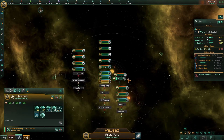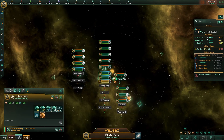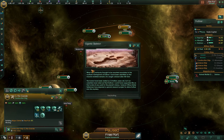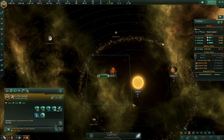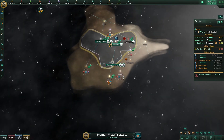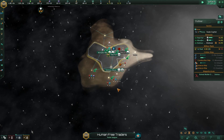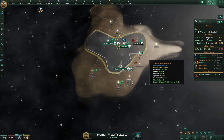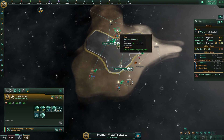Another major orbital — purple right there. Giant skeleton. I still do miss my two mods — planetary modifiers and extra events, and the whole lot. That was really good fun. Shame this time around, but they'll definitely be updated by the time the next series starts.